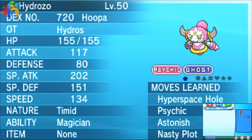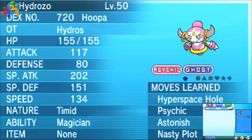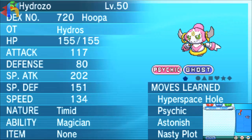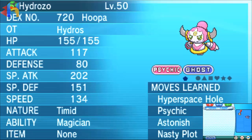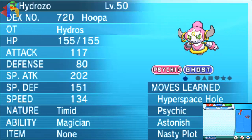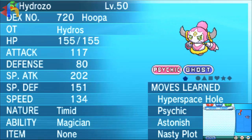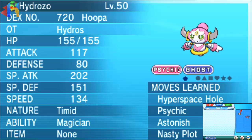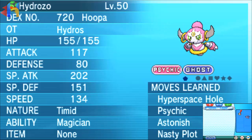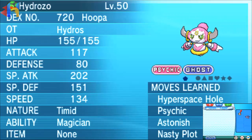Welcome back to another Pokemon Omega Ruby and Alpha Sapphire video. In this video I'm going to show you guys how to get the Prison Bottle for Hoopa to get him to be Unbound. In honor of Hoopa being released in Japan for the Pokemon Movie event — and I know Hoopa was kind of released earlier due to PowerSaves — since Hoopa was officially released I wanted to do this video for the official release.